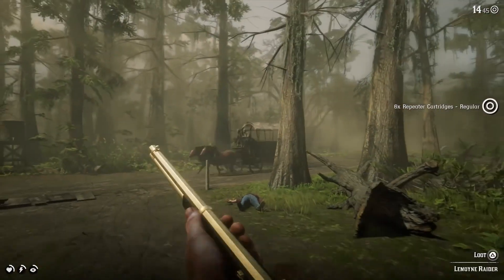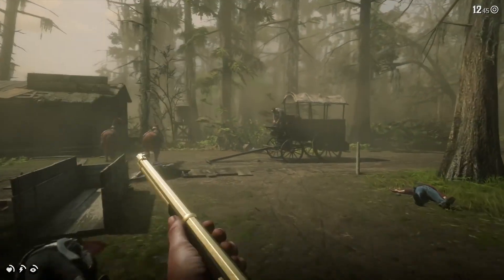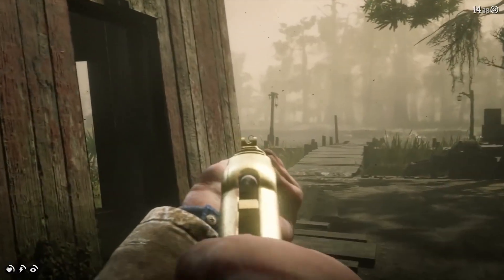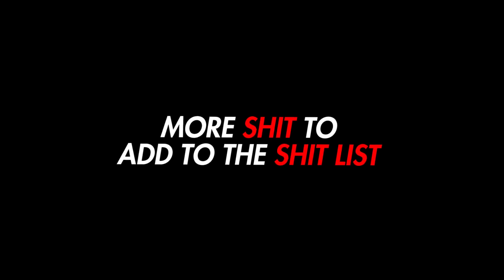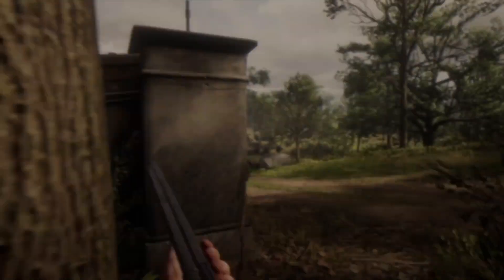You know how most of us have been pissed off at Rockstar in light of recent events with Red Dead Online? Well, while we were distracted with Red Dead Online issues, Rockstar took it upon themselves to sneak in a patch that downgraded the graphics of Red Dead Redemption 2's story mode. Hello everyone, I am ZoomyFiasco, welcome back to another video.